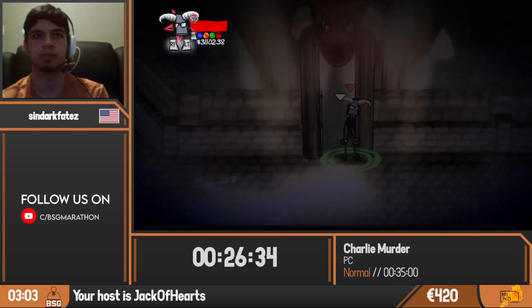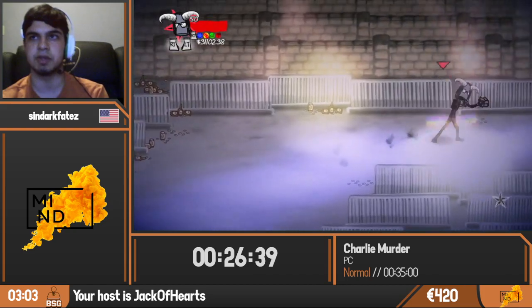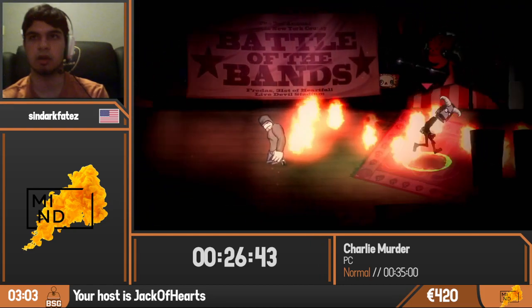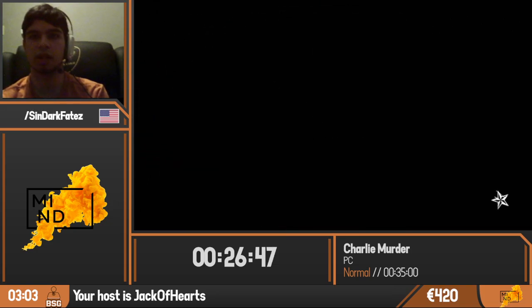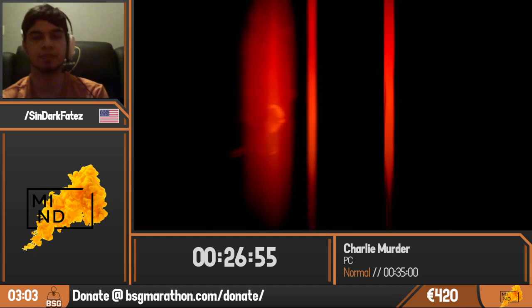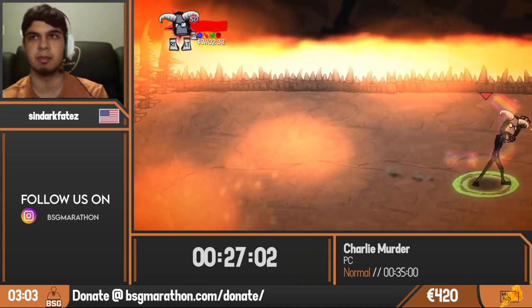We are doing the true ending. There is a bad ending for this game, but the true ending is what we do for all runs. We're going to see Paul here, there's a gate leading to the final level — he double hockey sticks. This houses some of the hardest enemies, but on Normal that won't be a huge problem. There are four fights we have to do before the final boss.